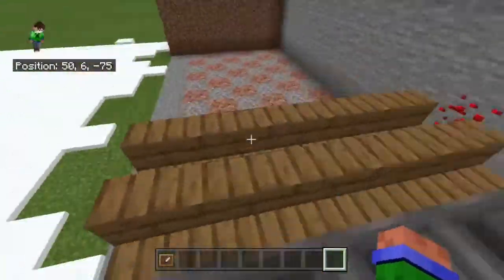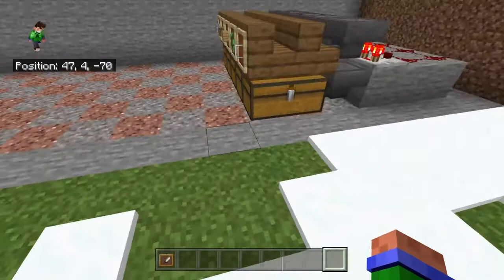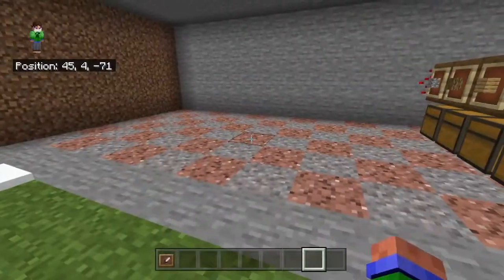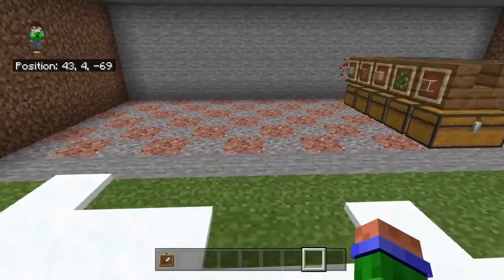That's if you put in a full stack. You don't actually have to put in a full stack, but you should probably put in as much as you physically can. Then we're just going to leave a three-block gap — one, two, three — and build the exact same thing on the other side.